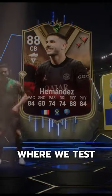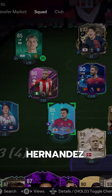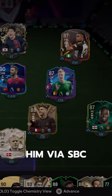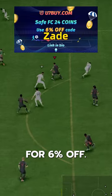Welcome to Baller or Bust, where we test FIFA cards so you don't have to. We've got Dynasty's Lucas Hernandez — we acquired him via SBC for 300,000 coins. If you need FC24 coins, check U7 by CodeZade for 6% off.